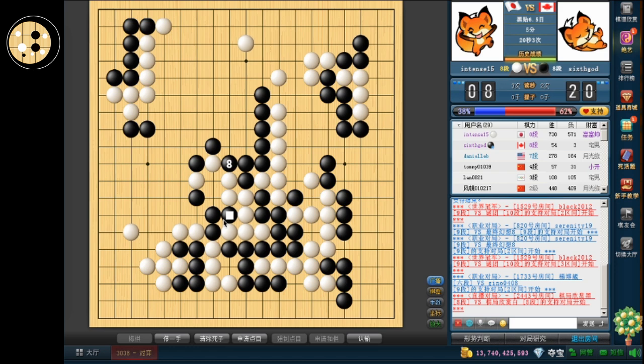So 60 points on the right side, plus about 20 elsewhere — that's a lot of territory. 80 points. So white needs about 60. How much does he have in the lower left? About 35, plus 3 more here, which means he needs about 25.